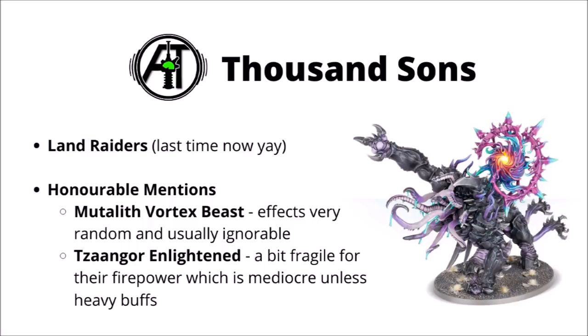Next we have the Thousand Sons — and we get to mention the Land Raider for the last time — but otherwise for their unique units, I'm a bit underwhelmed by both the Mutalith Vortex Beast and the Tzaangor Enlightened. The Vortex Beast is a bit of a peculiar one — a bunch of random fairly close range effects that makes it want to get into the heart of the enemy army, though it's not really all that powerful at dealing any sort of direct damage. I guess it's not too bad defensively, but I do feel it's kind of ignorable. The Tzaangor Enlightened with those auto-wound grapevine bows can be a fair bit more interesting, but they're really dependent on a Shaman hovering nearby to make them hit a bit better, and even with maximal buffs and a bunch of auto-wounds, they only ever really amount to being okay in firepower and aren't all that tough to take out in return.